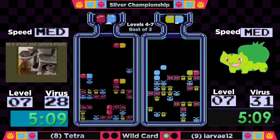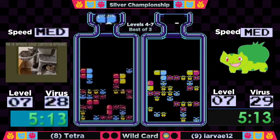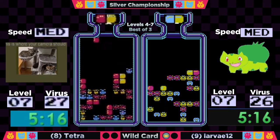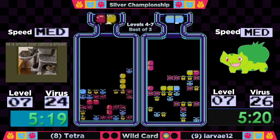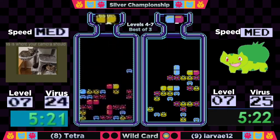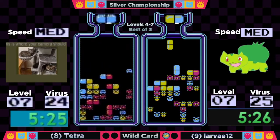Tetra's already rocking this final level, getting some really good RNG — down to 28 viruses. Larva trying to storm back. Ooh — tried to go for a fancy tuck, not anything bad there. Those reds are both playable. She was maybe trying to go for that horizontal red in row three but didn't quite get it.